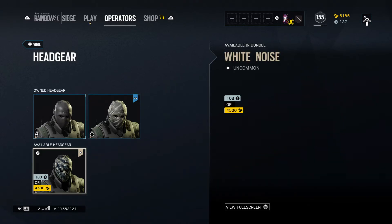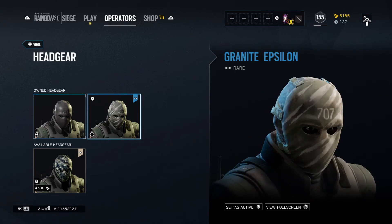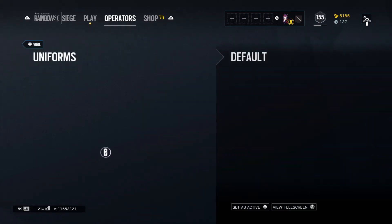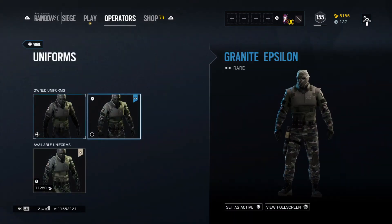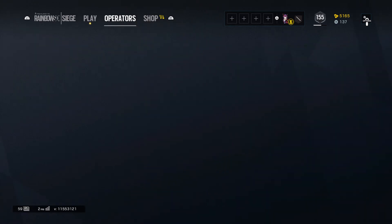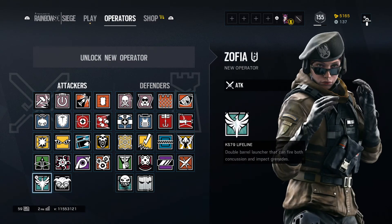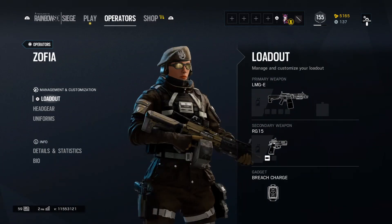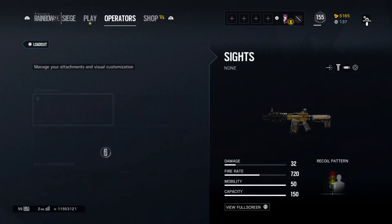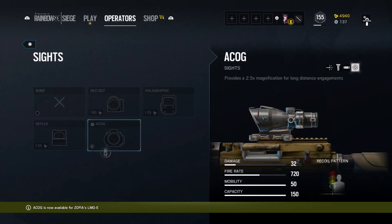White Noise looks so cool — this guy, you can't even see his face at all. It's just pure solid black in there. He doesn't have that much armor, but he just looks so cool. Well guys, that's pretty much it for customization for the new operators. I'm just so excited to try out Sylvia — she's probably gonna be my main.